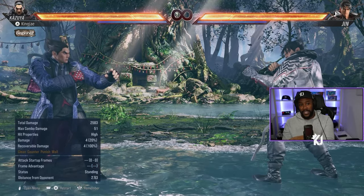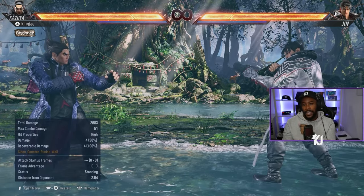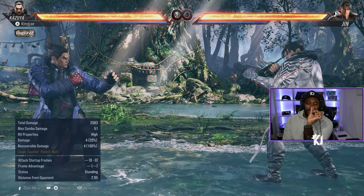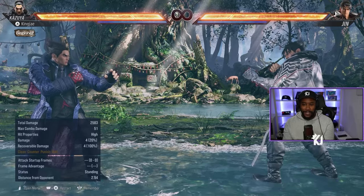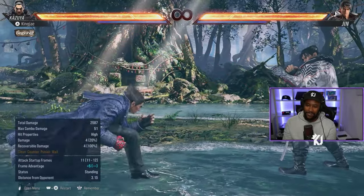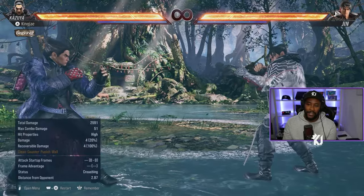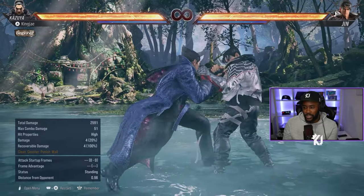There's a separate video that fully explains the electric godfist input, but I'll explain it briefly here. On pad: press forward, let go for just a little bit, then press down, down-forward quickly, and hit 2. It's like a very quick flick motion. I'm not great at it on the PS5 pad but I can do it.